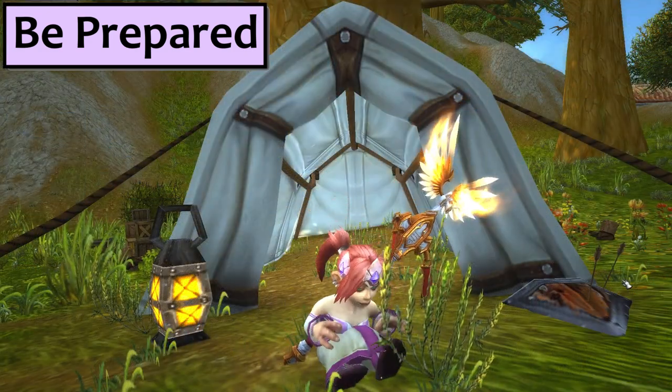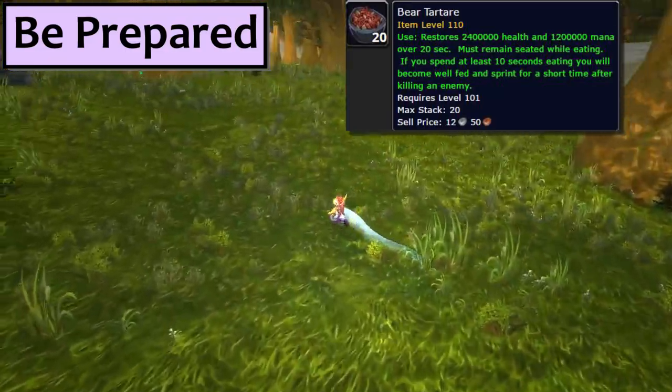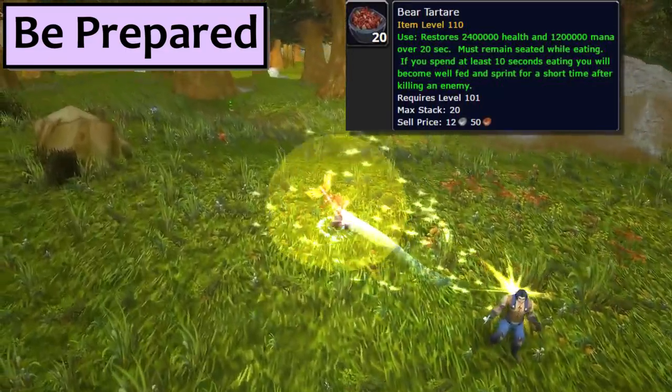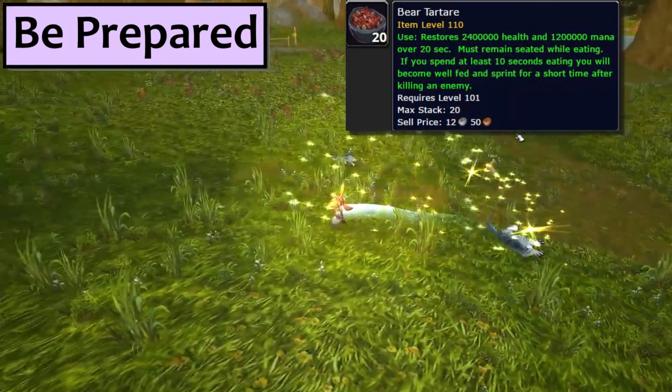Next, either cook up or buy a big stash of Bear Tartar. It gives you a 5 second, 70% sprint after every time you kill any mob or even critter, regardless of level. Eat that at the start of any old instance and then eat more when the buff expires.